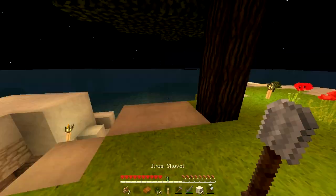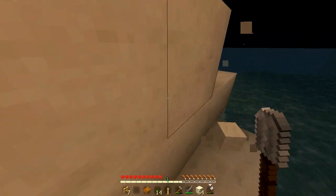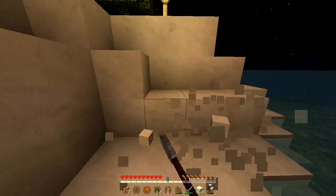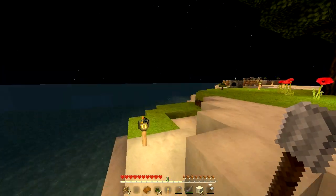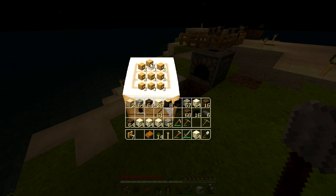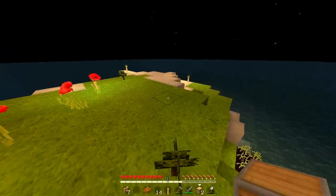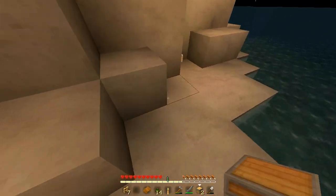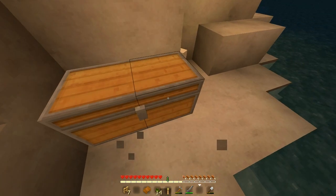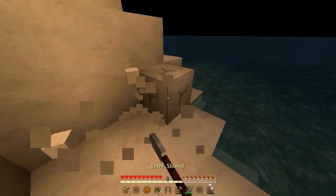I need to do something productive. I'm going to start digging this island to a more legitimate size. But before I do that, I'm going to make a chest that is solely for sand and dirt. A smarter idea would be to also put cobblestone in there. Iron shovel — prepare to be wasted.